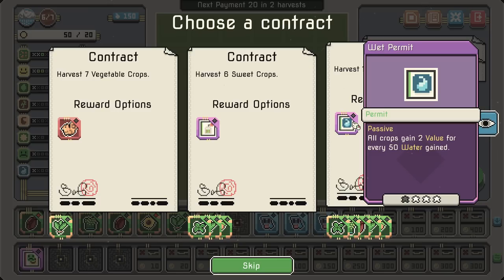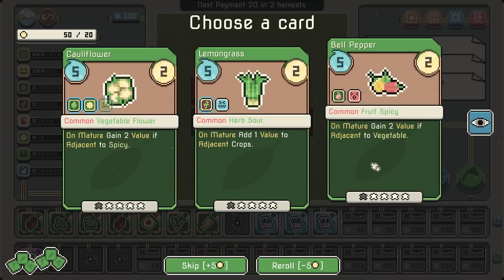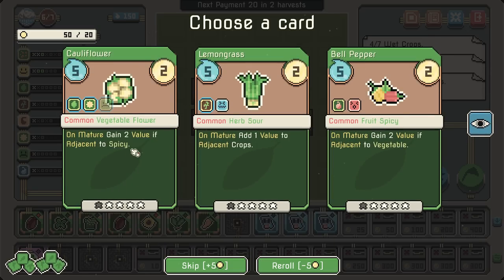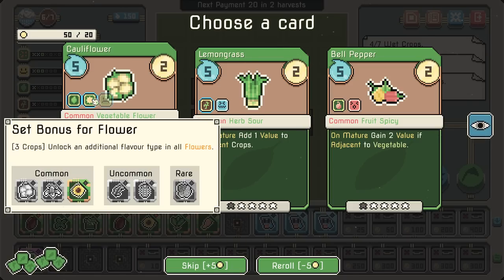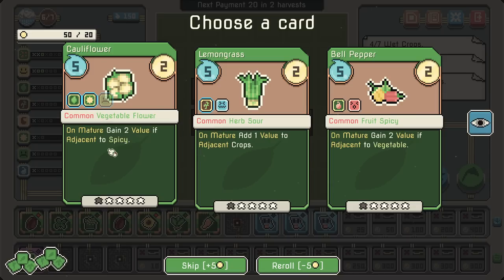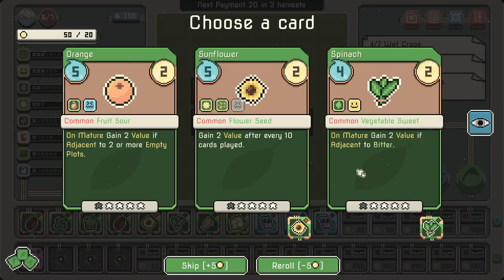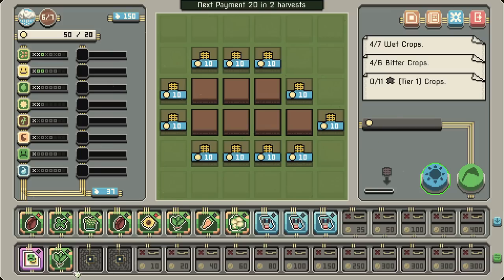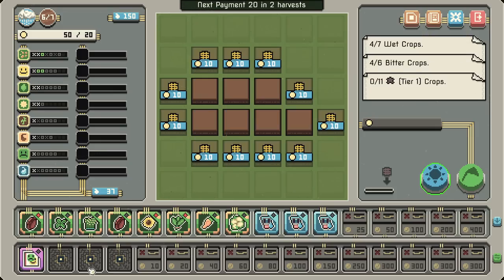All crops gain two value for every 50 water — wet permit. When a flower crop matures... I'm going ahead and grabbing this one. So there's sour. Wait, is this bitter? This type is currently inactive — it's activated by the flower synergy. Three crops unlock an additional flavor type in all flowers! We have the sunflower going already, which would give us the sour. Passives will provide their effect whether they're in the active or storage area, which is good.